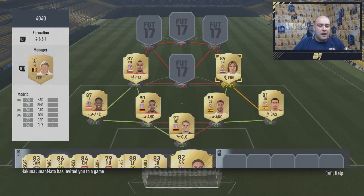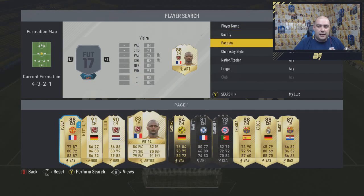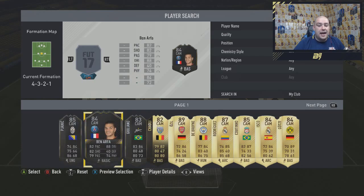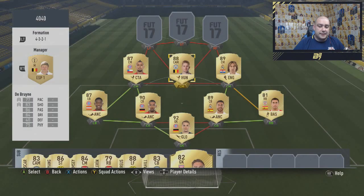Now this is where it gets interesting. He doesn't really care about chemistry, and I'll show you why. We have got the same manager he's got in there, which is a Belgian manager with a Spanish La Liga manager league on him. And that's something to do with this. So in the middle, we actually have the 88-rated Kevin De Bruyne, the guy from Manchester City, plonked straight in the middle.